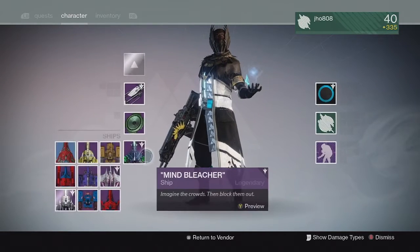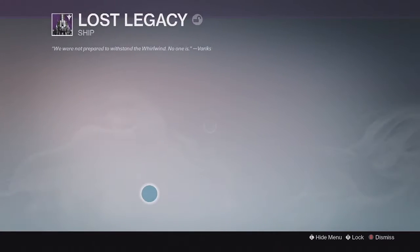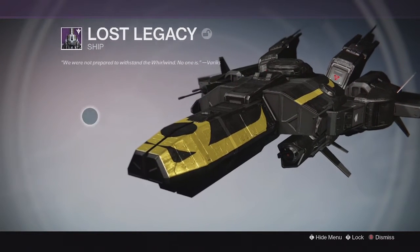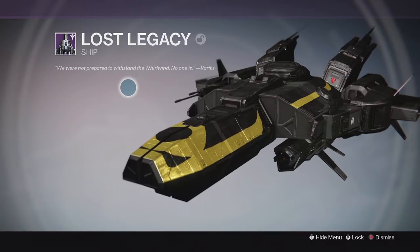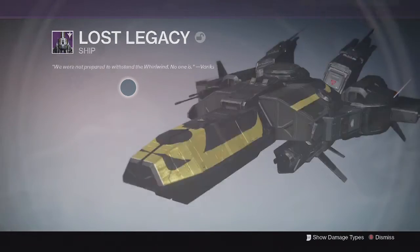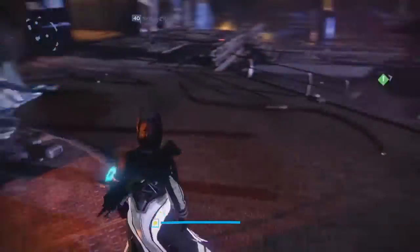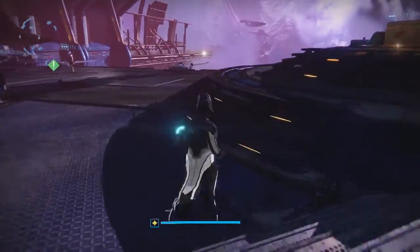For the ship, it looks like some of the old House of Wolves ships. This one actually looks like a trials ship because it has gold and black on it — pretty cool. It looks like it's from Trials, maybe it was supposed to be in year one and they just didn't get around to putting it in until now. Moving on to my next character, my titan.